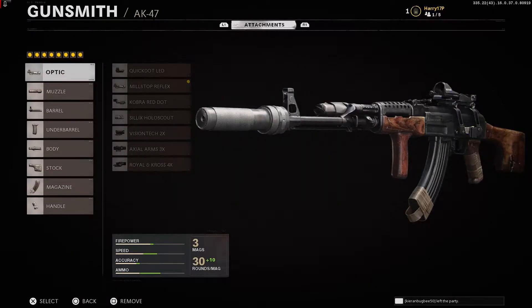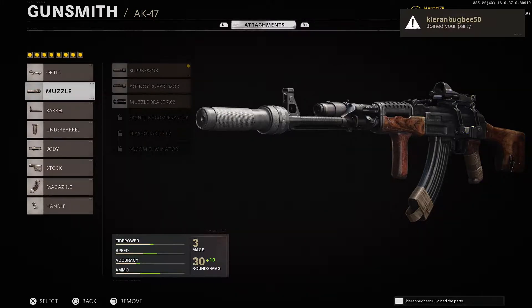On the optic I'm going for the Mill Stop Reflex, which is a really nice, very clean sight. I like the fact there are eight attachment slots in Black Ops — it just allows you to put any attachments you want on without wasting any. You can run a sight if you want alongside other attachments, which is exactly why I've decided to run an optic.